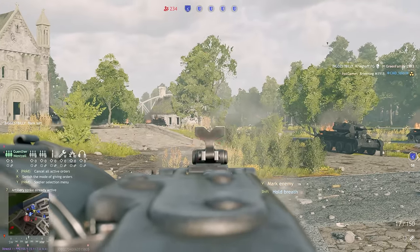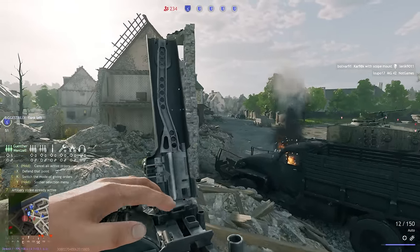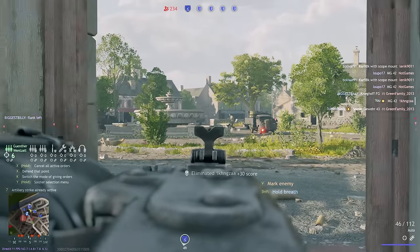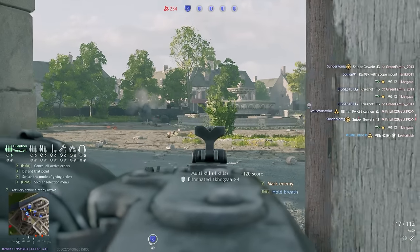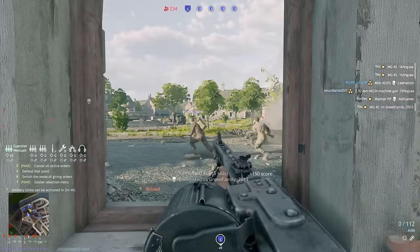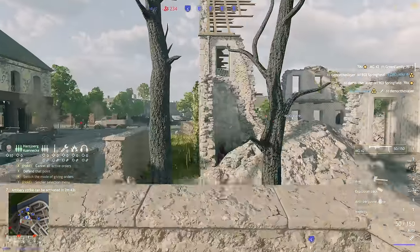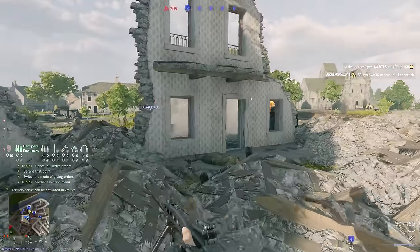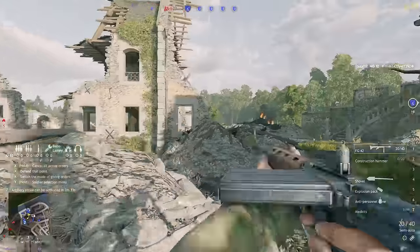Our heavy weapons tree gives us the Ofenor and the Panzerfaust 100. Both of these are similarly powerful to each other and are technically upgrades over the Panzerfaust 60, but not so dramatically that it's a big deal — the Panzerfaust 60 is more than serviceable most of the time. The Ofenor is especially easy to use compared to the Fausts, so if you struggle with the arc of the Panzerfaust, that's a nice plus. If you've got spare silver and nothing else to unlock, maybe grab them — but otherwise just skip them.